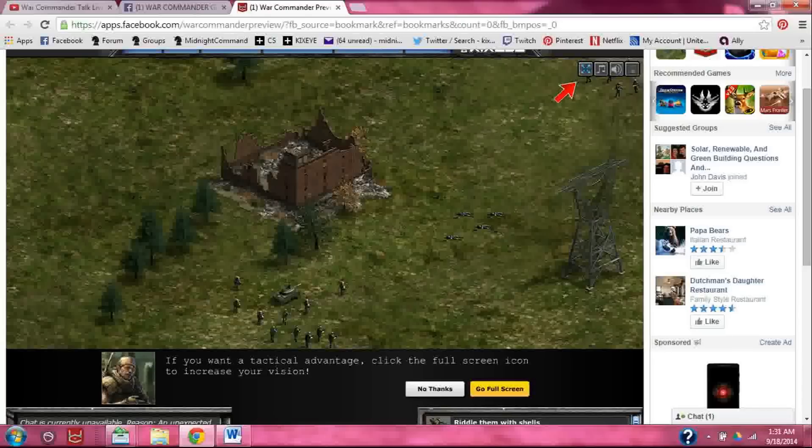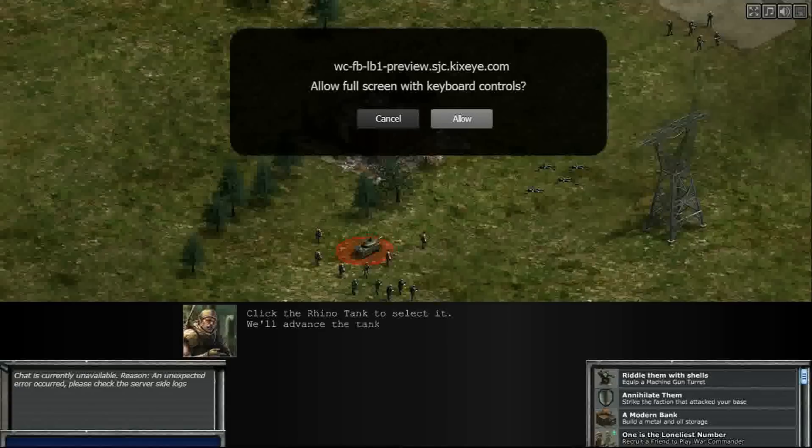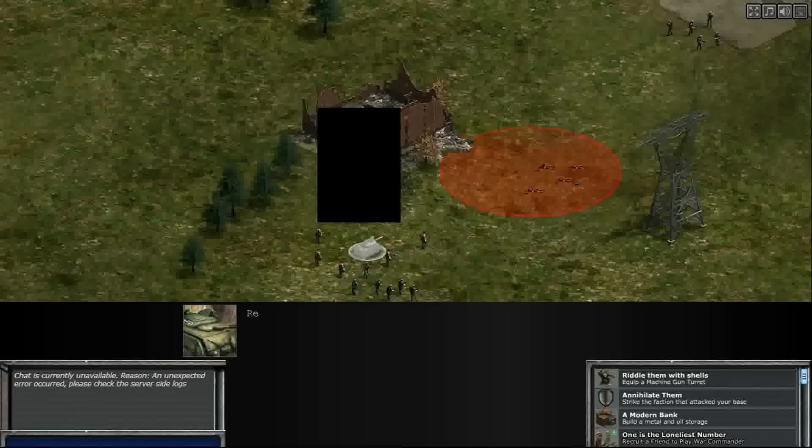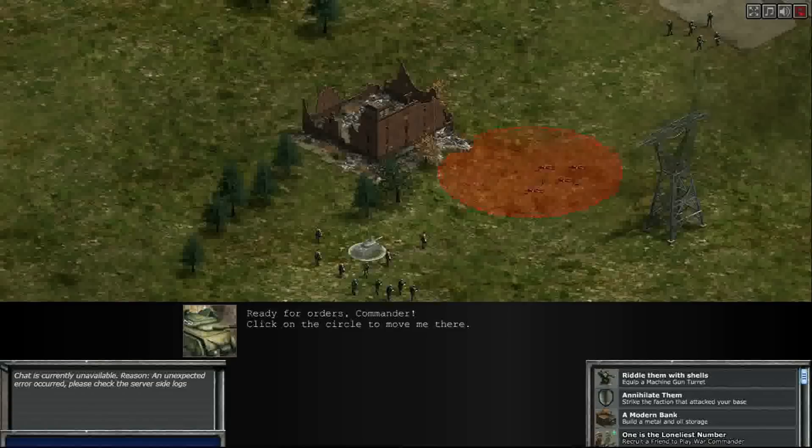This looks like a tutorial to me. Click the rhino tank, select it — we'll advance the tank and use it as cover. I guess this is going to be a great video for those of you new players, so pay close attention.